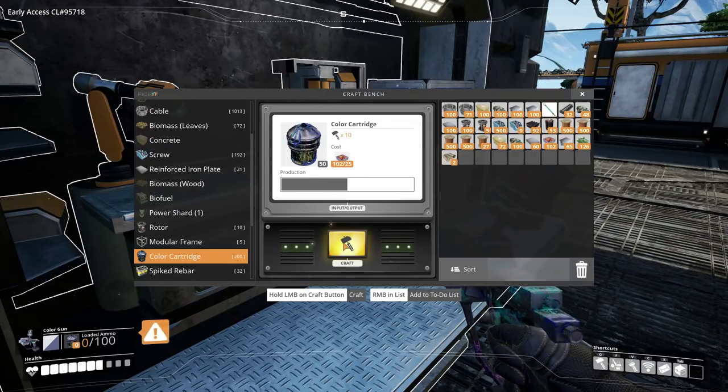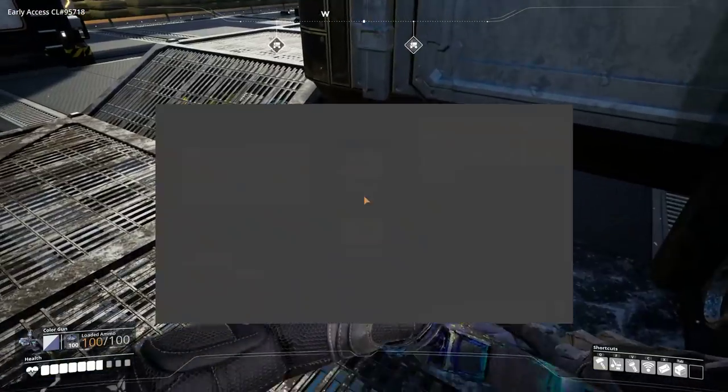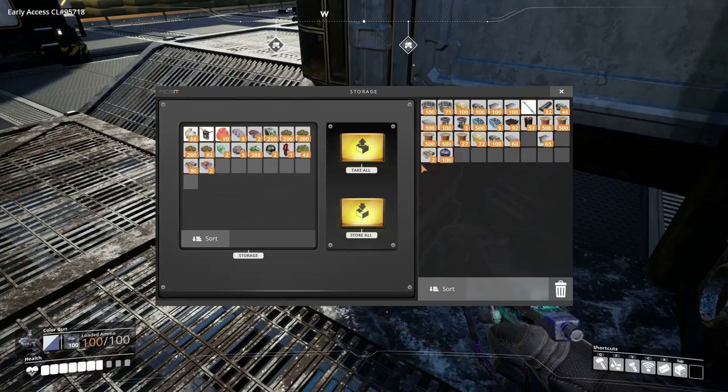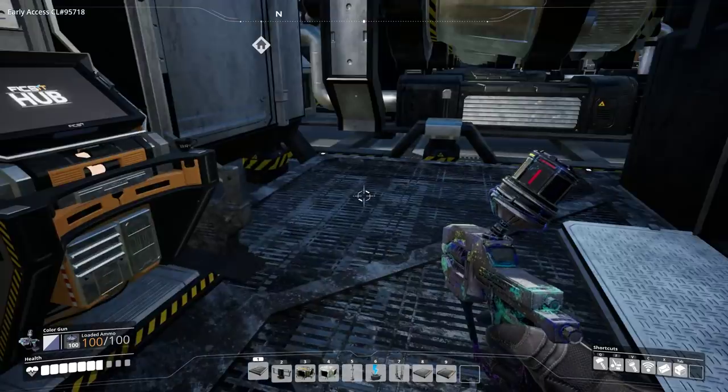Oh there it is — colour cartridge. How much does this stack do? Just 100. And it loads 100 at a time — oh that's not too bad then. Toss them — they can go in the bin. Sorted.